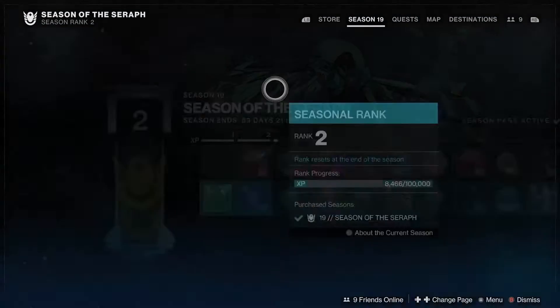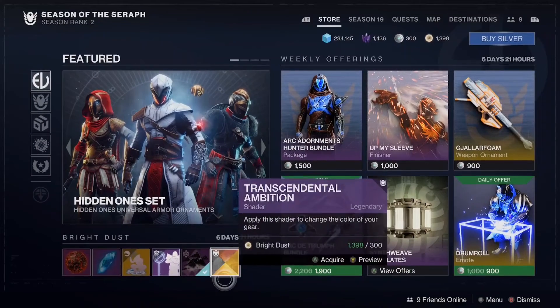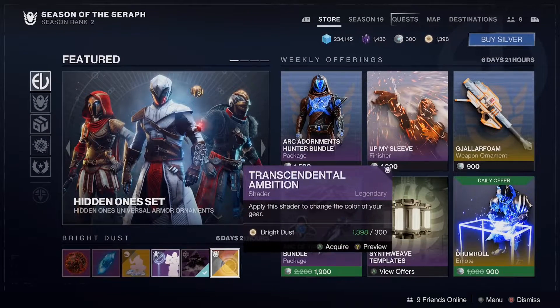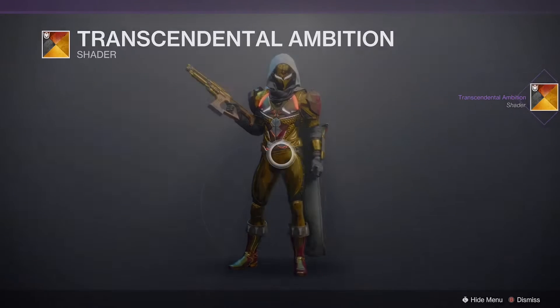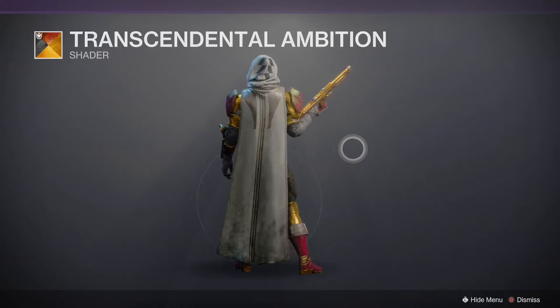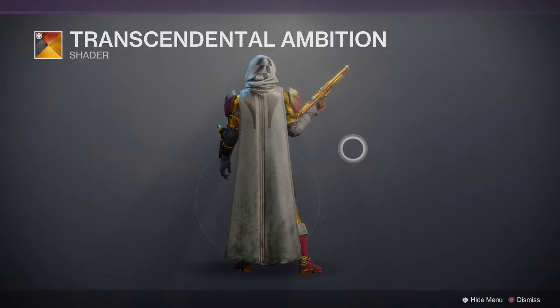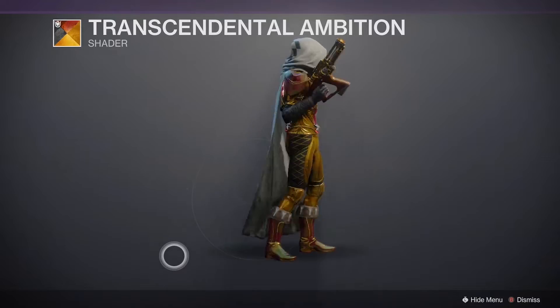Let's check out the store real quick. So what do we got today in the store for the update? We got a brand new shader for some bright dust. I'm going to swoop it up, I'm not even looking. Brand new shader — Transcendental Ambition, I can't say that word. I like it. 49 Nanicolor, let's go.